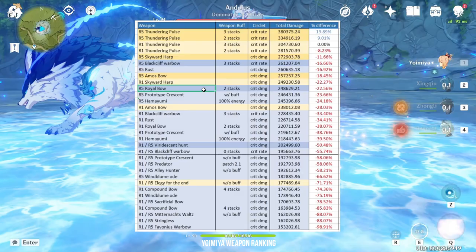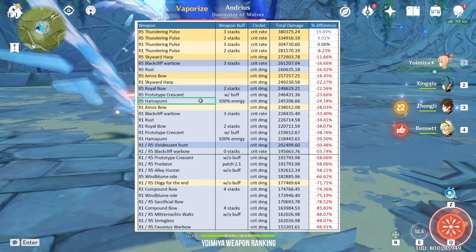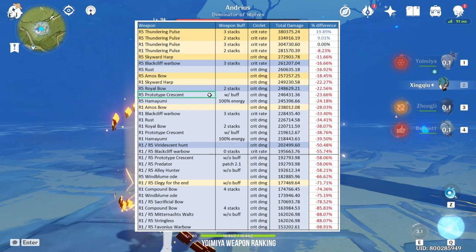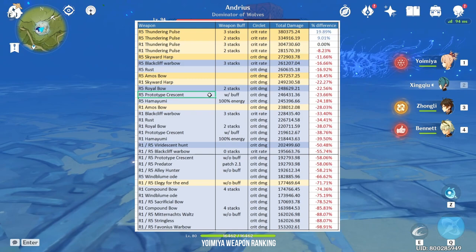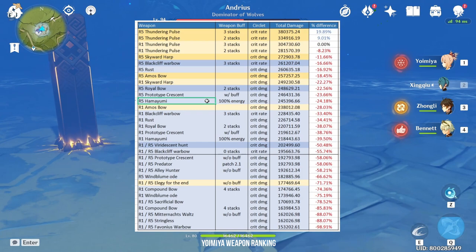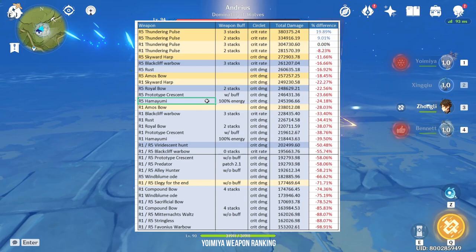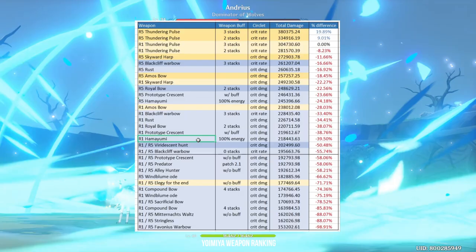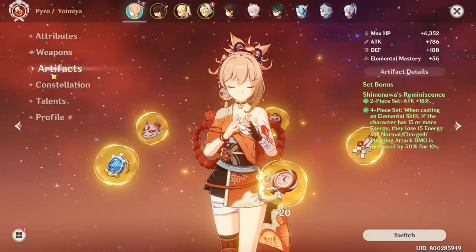The Prototype Crescent is an unrealistic weapon for Yoimiya unless you do charge attacks to hit a weak spot before using her elemental skill. However, the Hamayumi's passive fits perfectly with Yoimiya's playstyle. The only thing to watch out for is if you're using the Shiminawa set — activating Shiminawa will halve the effect of Hamayumi, so I recommend using the Crimson Witch or Gladiator set with Hamayumi. After R5 Hamayumi, we have R1 Amos' Bow, then the same order of Blackcliff Warbow, Rust, Royal Bow and Hamayumi repeats at Refinement 1. Although Blackcliff Warbow ranks higher than Rust, this is only with 3 stacks — in general, the Rust will be a much better choice.